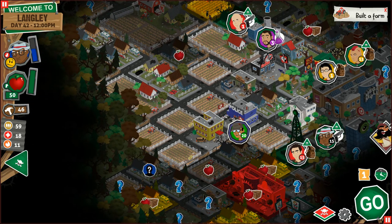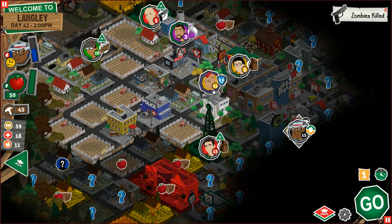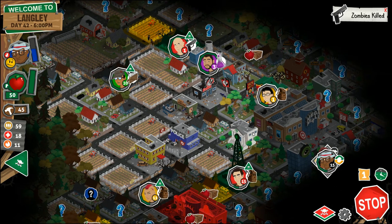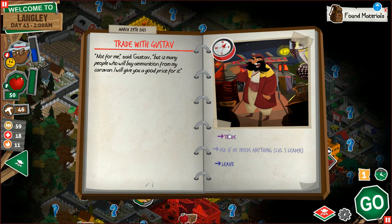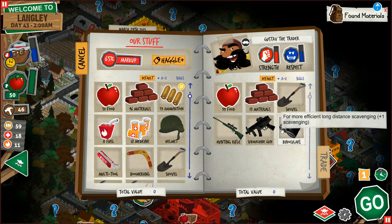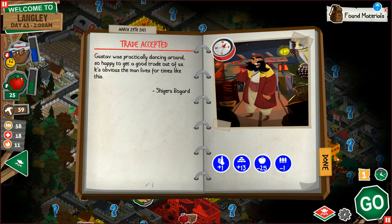Built the farm — excellent. We got the people in there. Go talk to Gustav for a trade. Not for me, but there are many people who will buy ammunition for my caravan — I'll give you a good price for it. I bet you will, because I'm not using weapons — I'm doing pretty good with that. I'm not really enamored with anything here. I'll take some materials. I'm going to give you half my food and one bullet. Very happy with me.